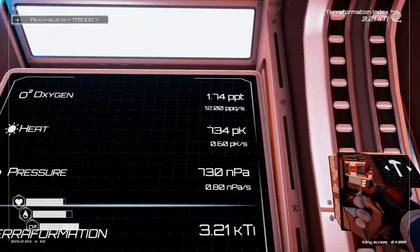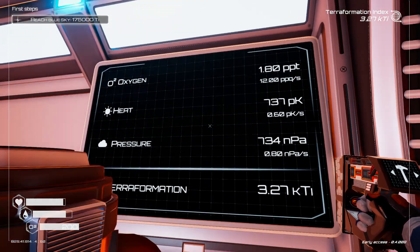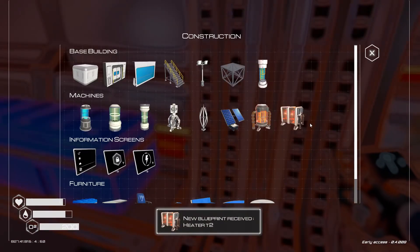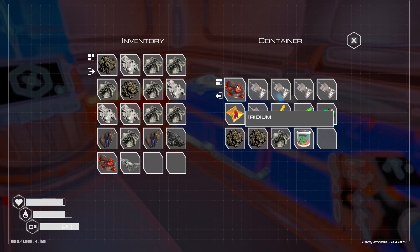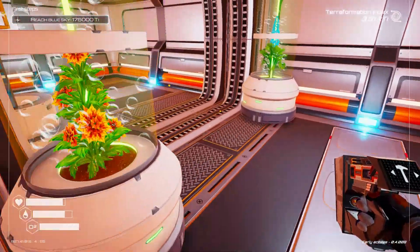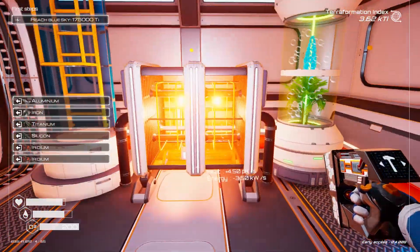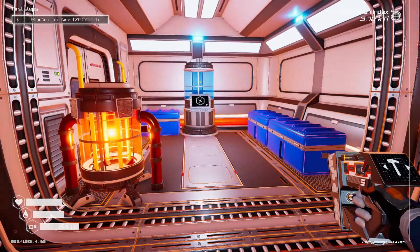That should have our oxygen moving pretty good. We'll work on our heat a little bit if we can. Silicone here. Hey, tier 2 heater just in time. Do I have any aluminum? I do have a piece of aluminum, actually. Let's see if we can put it right there. That should help our heat. I won't tear these two down, because there's not much reason to do that.